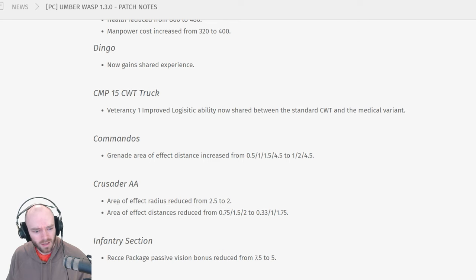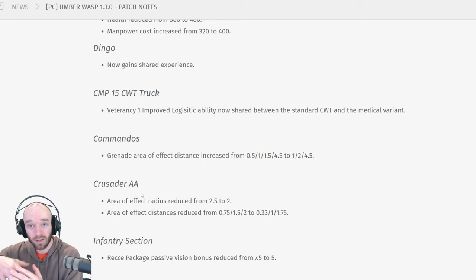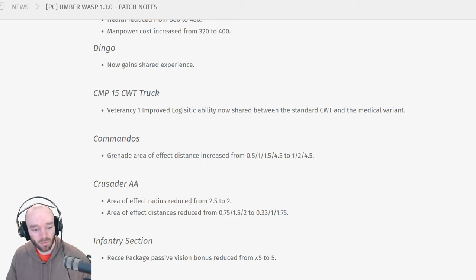The Crusader anti-air is getting nerfed, which is a little bit surprising. Its area effect radius is reduced from 2.5 to 2, and the area effect distance is also reduced across the range. After the Crusader got its rate of fire patched so it wasn't shooting twice as fast as intended, it didn't really feel that oppressive. What did feel very strong last patch was Stewart spam into Crusader spam into Churchills and never having to tech at all — but the Crusader as an isolated unit didn't feel too strong.